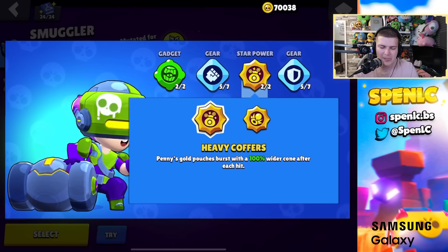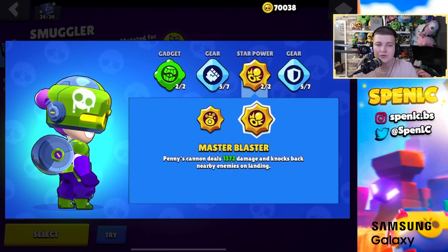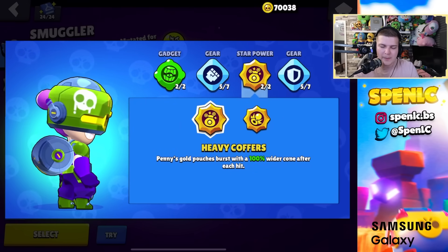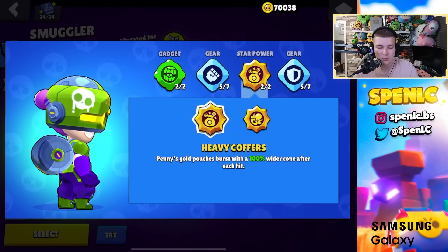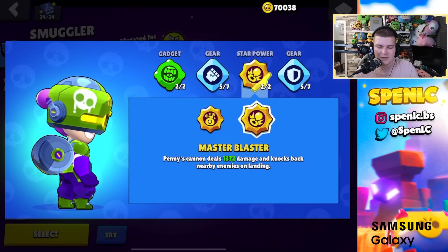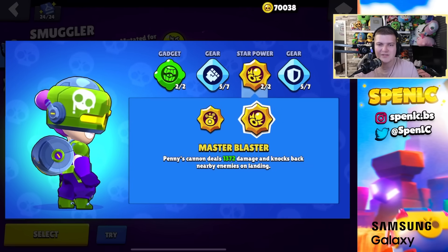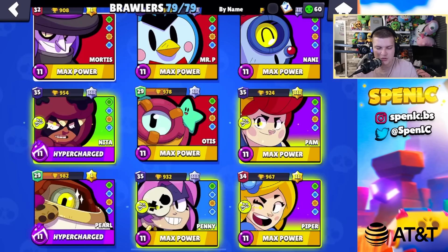Penny: salt your barrel gadget 100% of the time. Star power: master blaster most of the time — it helps against assassins which are Penny's biggest counter. Heavy coffers is roughly 50/50 depending on playstyle; in brawl ball or against counters, master blaster lets you win those matchups. Damage and shield gears all the time.